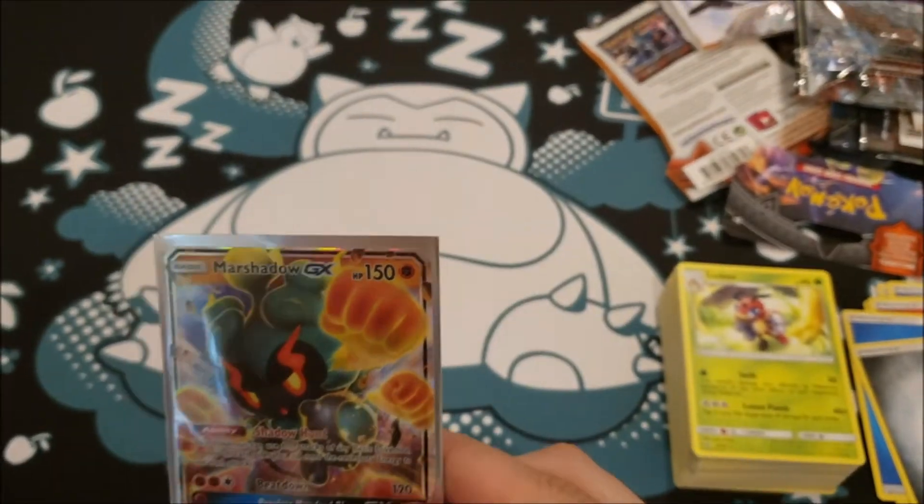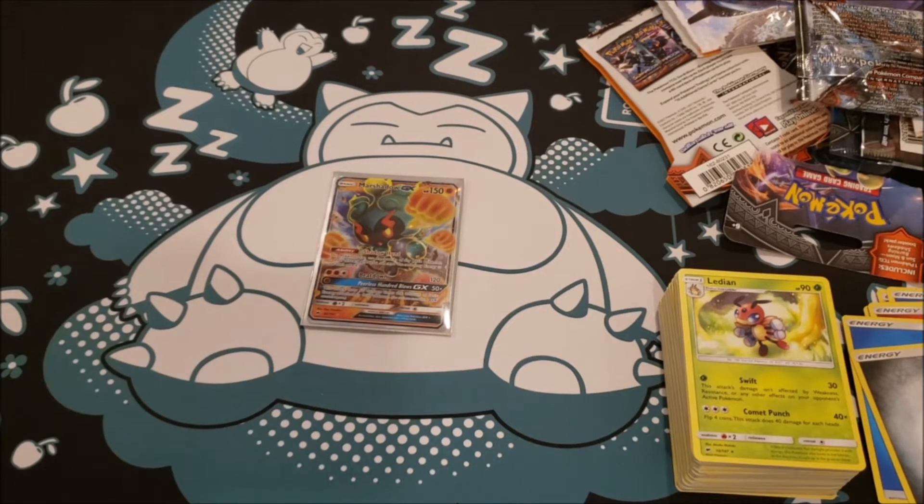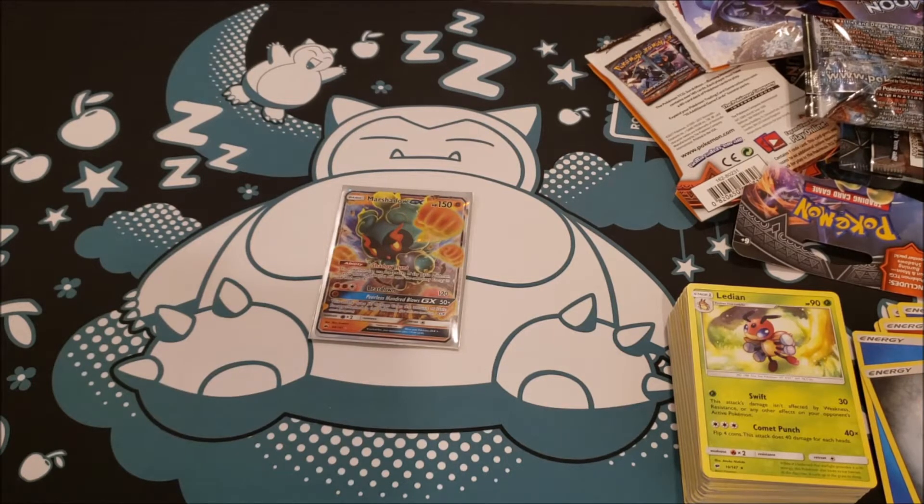And that is the very first one — the Marshadow GX. So there you have it guys. Not a whole lot for this video, but it is what it is. We did get one hit though, so I'm not going to keep opening because we did get an Ultra Rare or better. I had 57 blisters, so let me know if you think I'm going to pull that Zard, or any rainbow for that matter. I have pulled rainbows out of these blisters before, very few, but I have. Until next time guys, thanks for watching. This is Berkshire Pokemon and we'll see you again soon. Take care now. Please like, comment, subscribe, and share these videos.